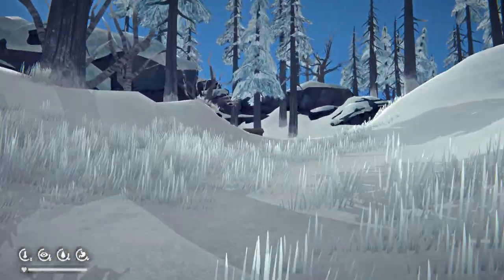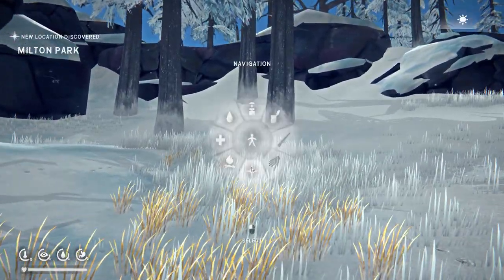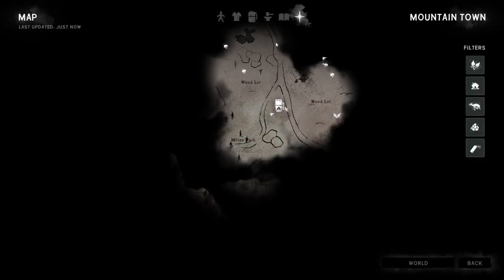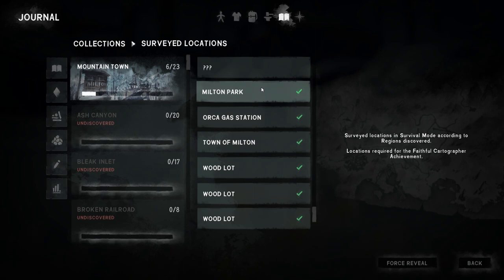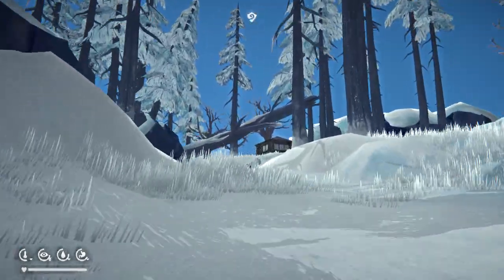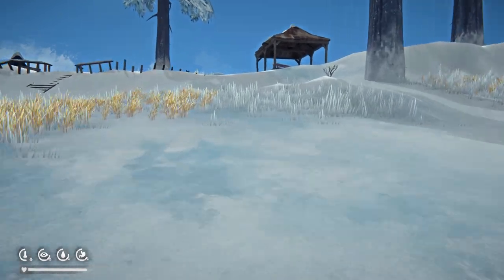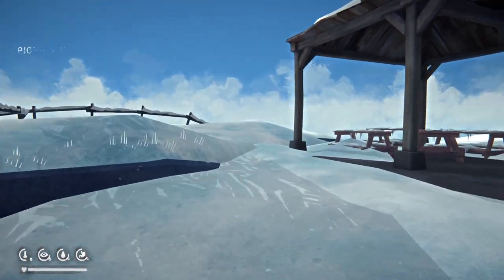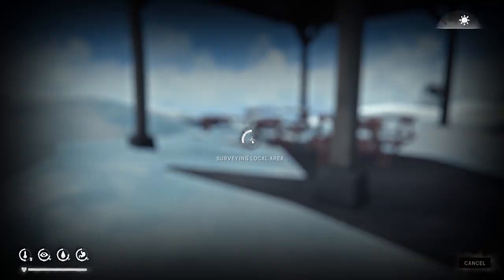There's no snow here. Molten Park — ding ding ding, thank you very much! Next up is the picnic area. Just go up here, continue with this little route. There's the office stuff in there that we'll need later on. Picnic area — thank you very much!